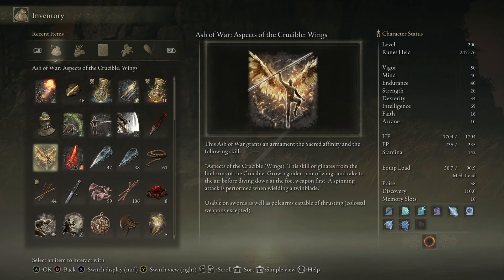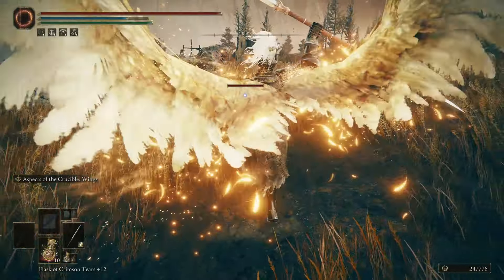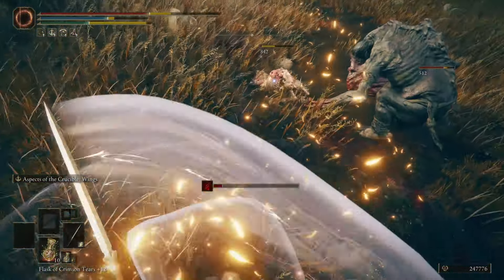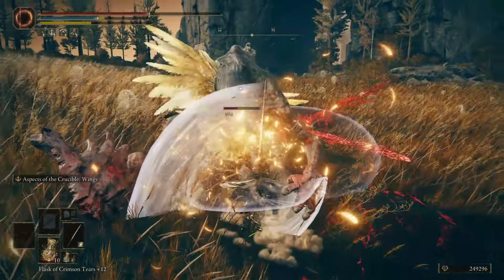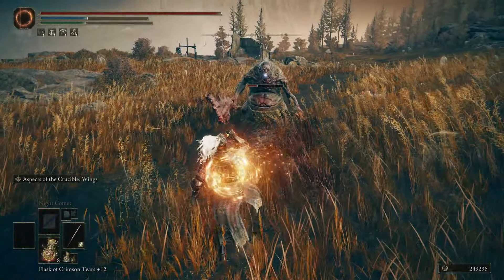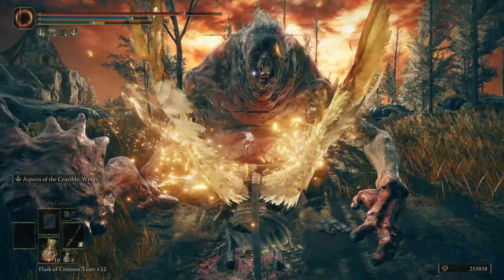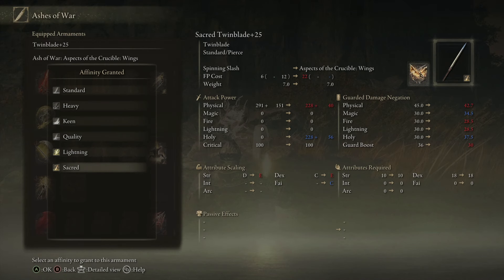The Aspect of the Crucible Wings is one of the coolest-looking ones in the game. You jump up in the air getting a pair of wings like the crucible knights, then perform either a spinning attack with a twinblade or a piercing attack with any other weapon — that same attack that destroyed you throughout the base game. Now you can do it to them. I really like this with a twinblade for the additional swings, but you can also put it on a great katana and use the piercing attack.